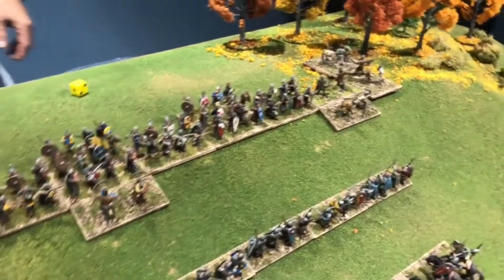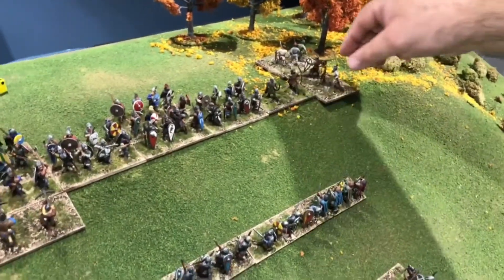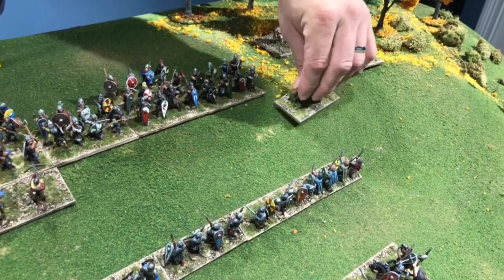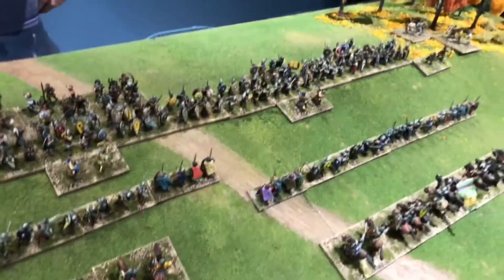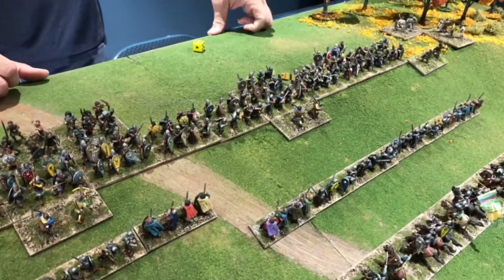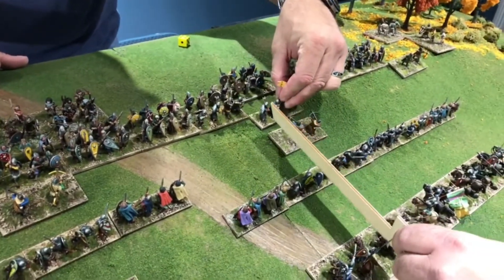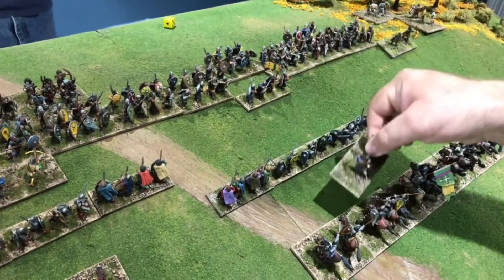Norman turn: Eustace gets two, William gets one, Odo gets six. Odo can no longer avoid action with a six. In the center, William uses one command point to move forward. Brian notes the challenge of fighting uphill with only one command pip in the center — 'Two would have been great.' Odo brings his line forward and lines up for combat. Brian brings javelin cavalry up and begins positioning the heavy foot to engage along the Saxon left flank.